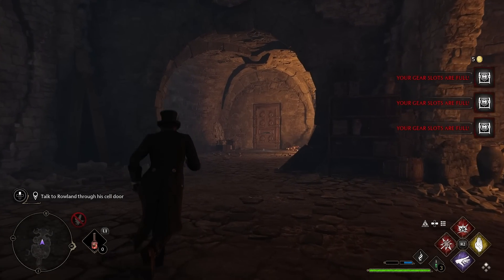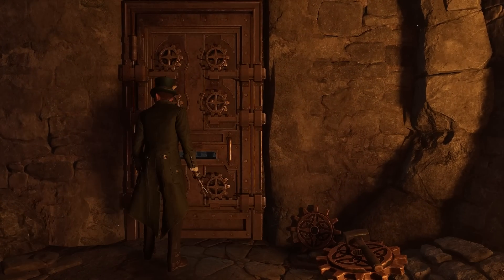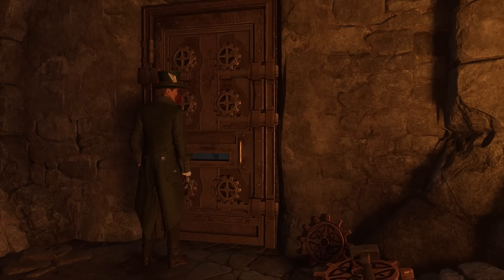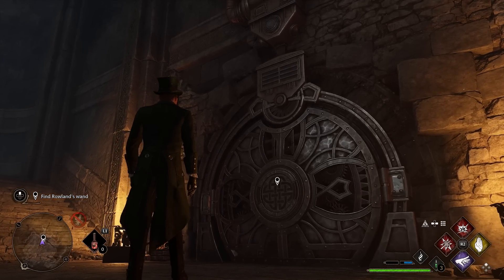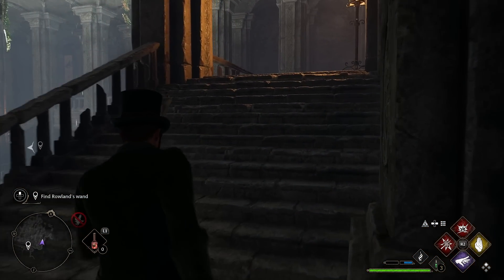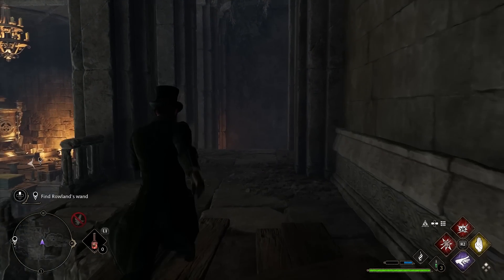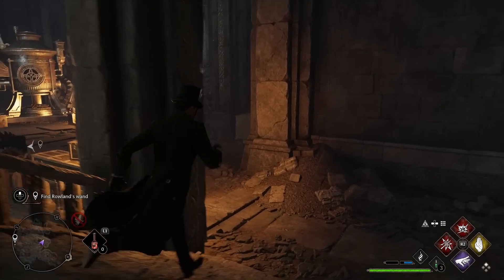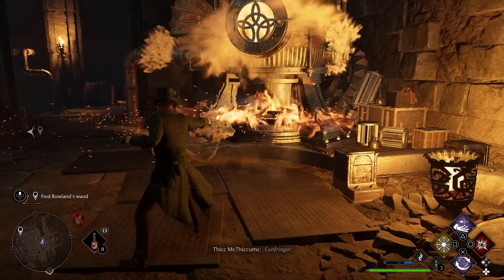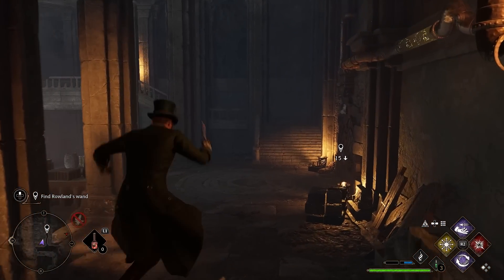Once you're here the game pretty much shows you exactly where you need to go. We're gonna talk to Roland Oakes at this door and he's going to ask us to find his wand. Roland's wand is behind a boiler door, which means we need to find these little boilers to get it to open. Run up here, then to the left and across — the boiler we need is just sitting right here. Go ahead and use Confringo or something like that on it and we should be able to open the door.